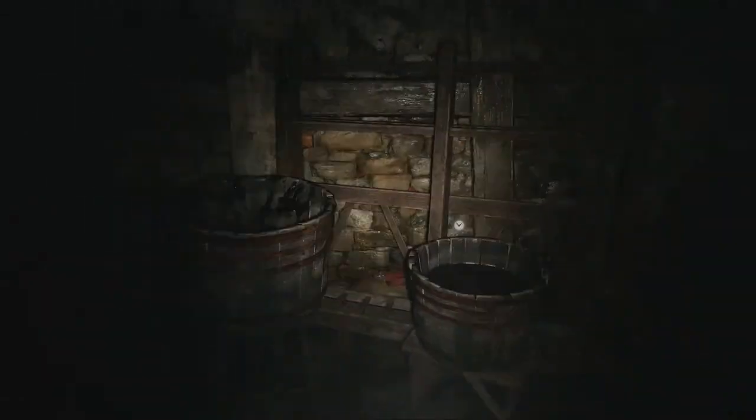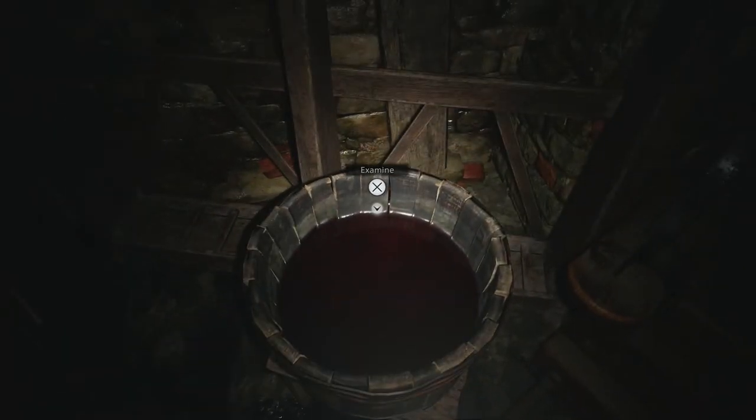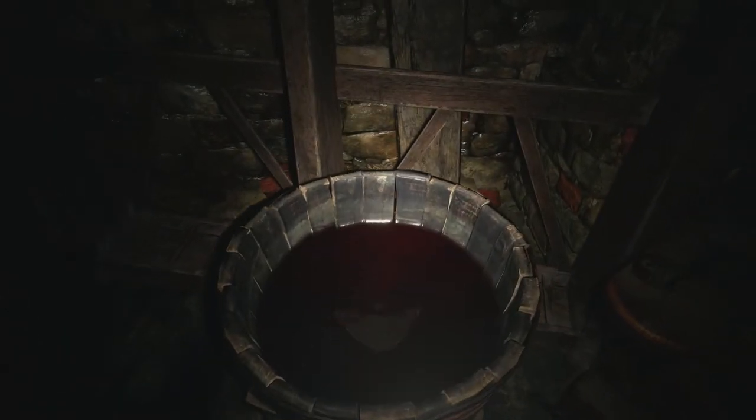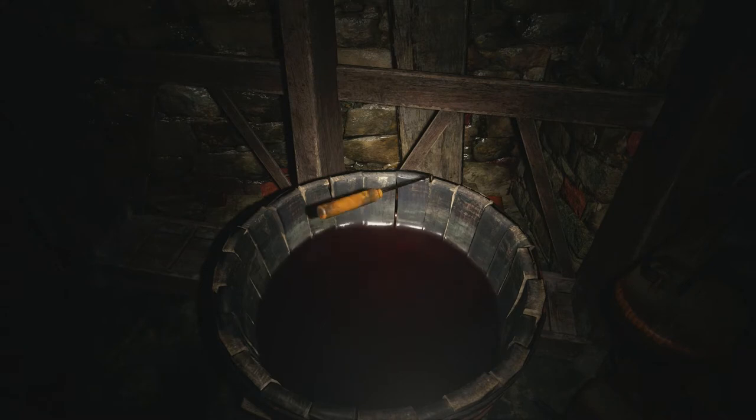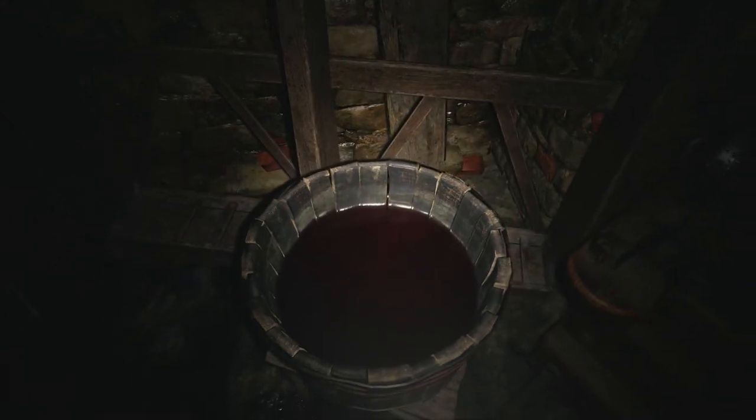Another torture chamber. In front of us we've got the bucket. This is what the note was mentioning about — you'll find something in a pool of blood. And we've got the lockpick. Fabulous. So let's get out of here.